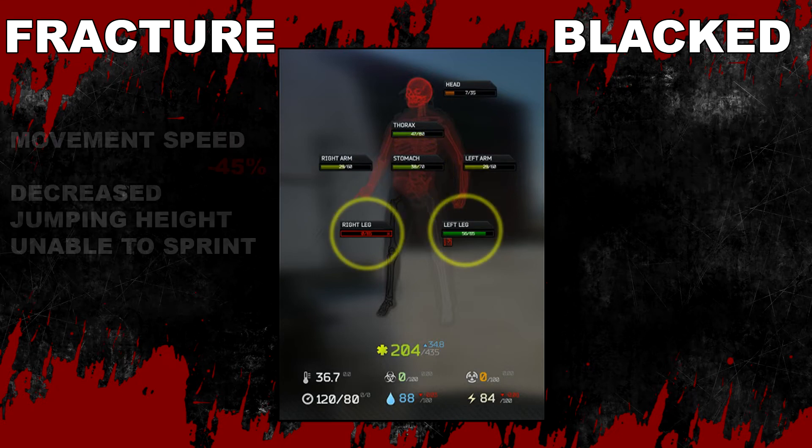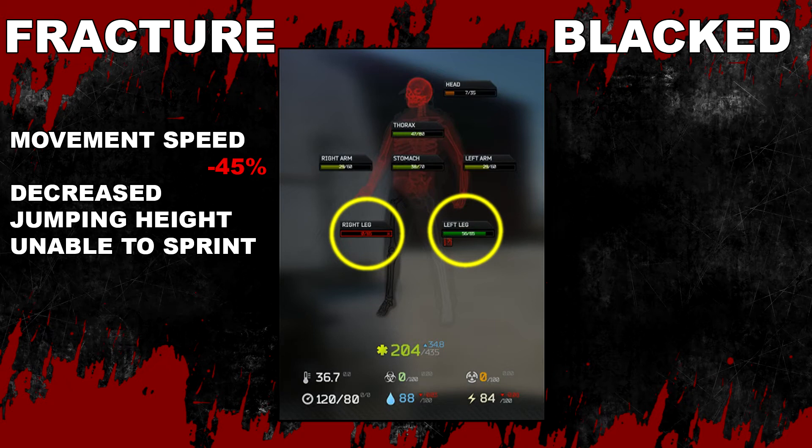The legs: each leg fractured reduces your speed by 45%, you'll have decreased jumping height and will be unable to sprint. When blacked out or destroyed, any additional damage taken will be distributed over the entire body's health pool at 1.0 times the damage dealt.